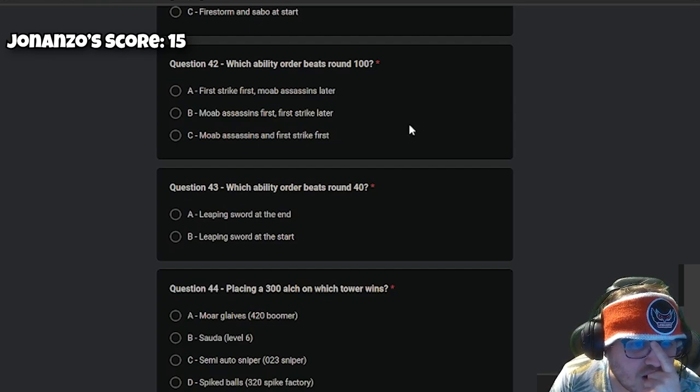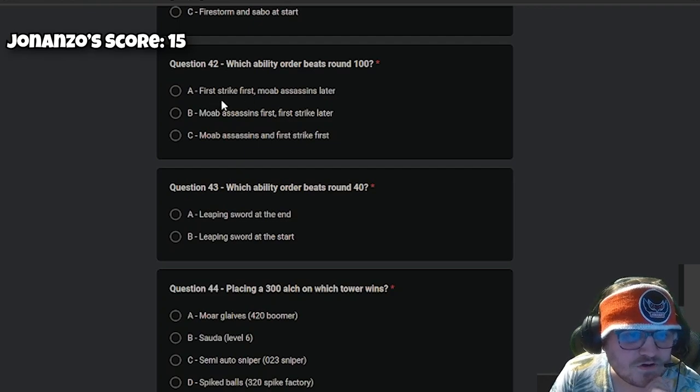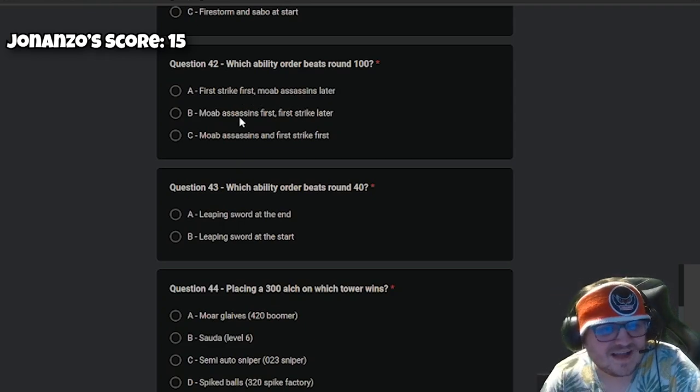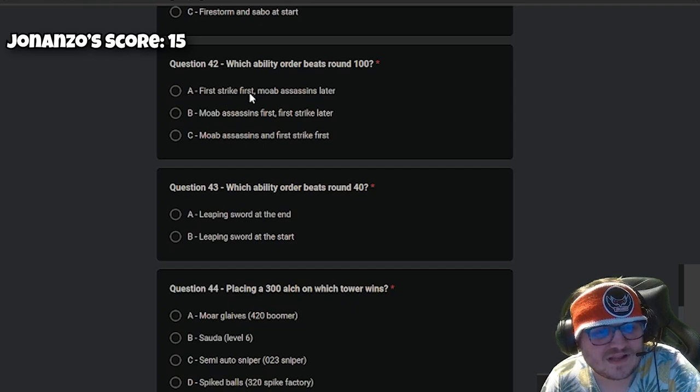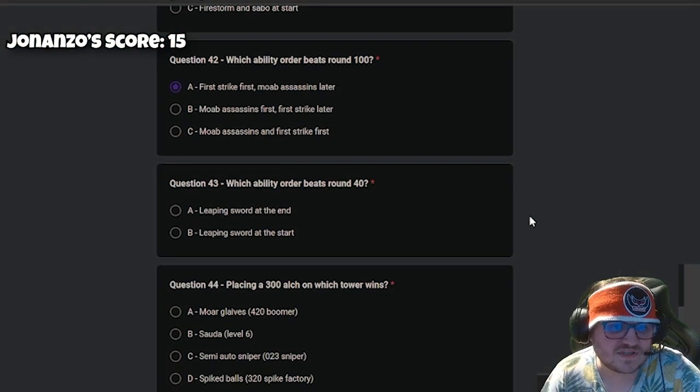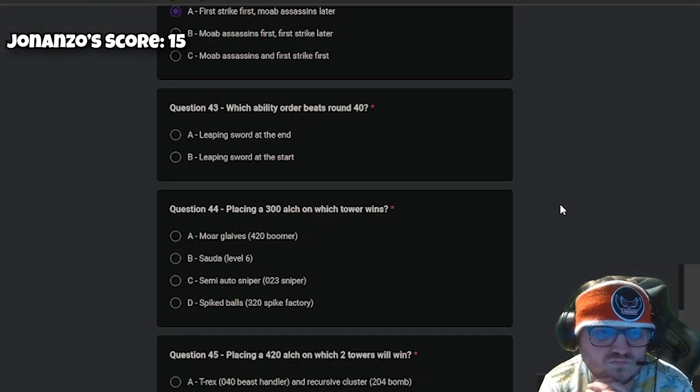Question 42: which ability order beats round 100? Mob Assassins first, First Strike later — I think it's First Strike first, Mob Assassins later. I'm not sure to be honest, I don't remember what both abilities do exactly. I'll go with First Strike.